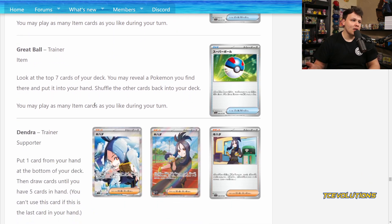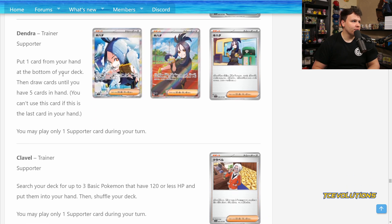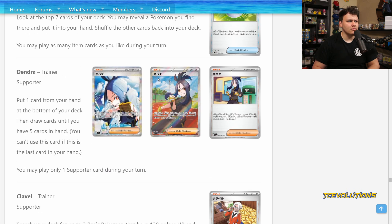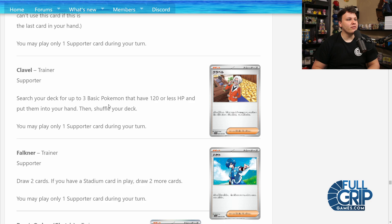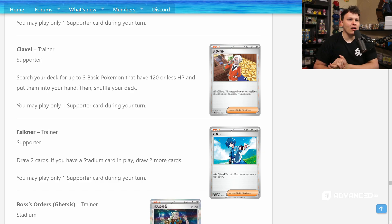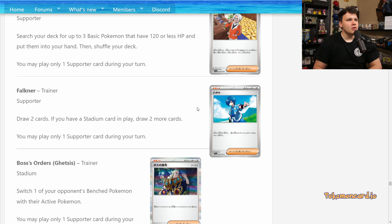Great Ball is coming back — look at the top seven, reveal a Pokémon you find there and put it in your hand. Nothing changing, just a reprint. Dendra: put one card from your hand at the bottom of your deck, then draw cards until you have five in your hand — you can't use this if it's the last card in your hand. This does not seem like a great draw supporter when we have Research in the format; I don't think it'll see much play. Clavel: search your deck for up to three basic Pokémon with 120 HP or less and put them into your hand. If the game slows down and we're really taking time to set up Stage 2 EX Pokémon, Clavel seems like a pretty solid setup card. Setup supporters like Bridget or Apricorn Maker really haven't been a thing for a while, but I could see them making a return as Stage 2 EX Pokémon become the norm.